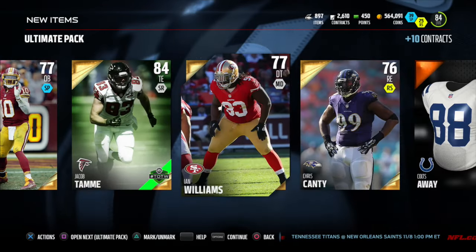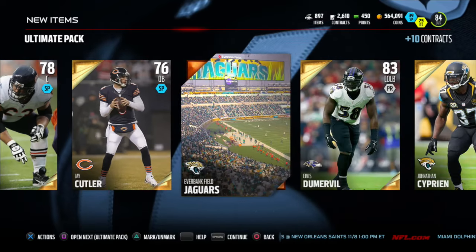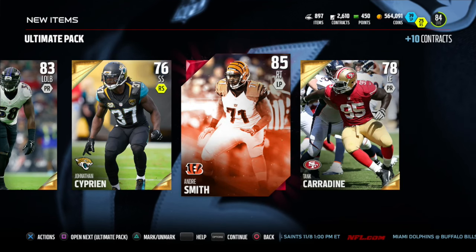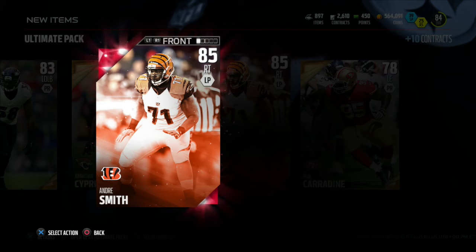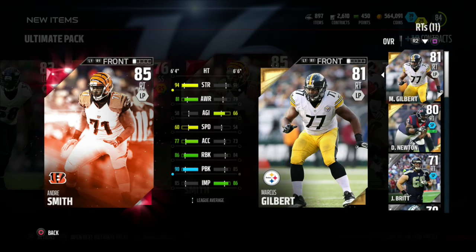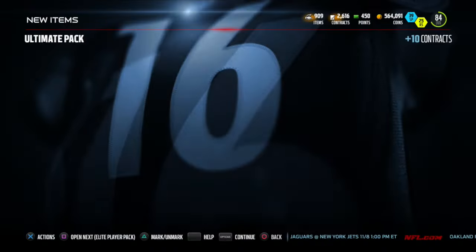Not too bad of a pack — lots of golds, which is what you should expect since you get 15 gold. We got that one elite player. Let's take a look at Andre Smith real quick — I want to see if he's better than our current right tackle. He is: 86 run block, 90 pass block. Let's move on to the next pack.